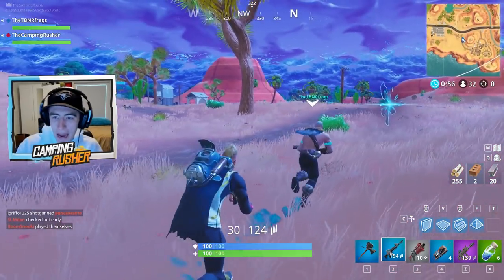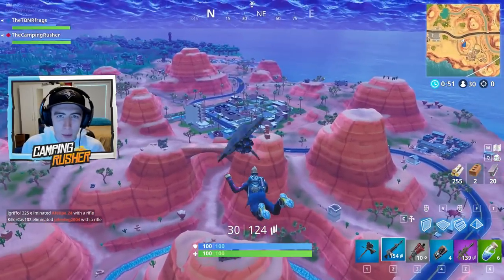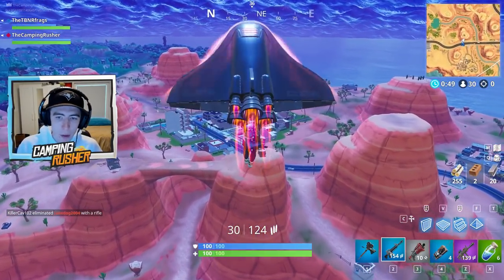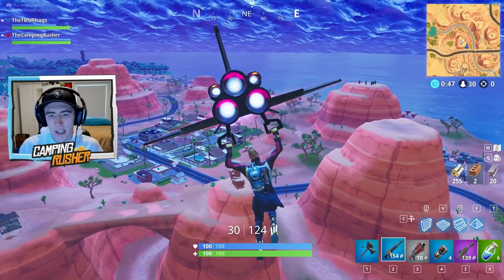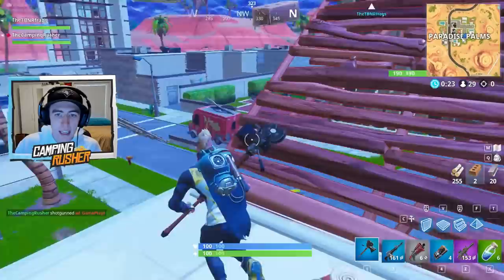The Season 5 battle pass is also brand new. I'm not going to go through all of it — we already did a video on that — but I'll quickly show you this picture from Two Epic Buddies. It shows the progression: the tier one skin Drift at the bottom and the tier 100 skin Ragnarok at the top with that cool looking mask.